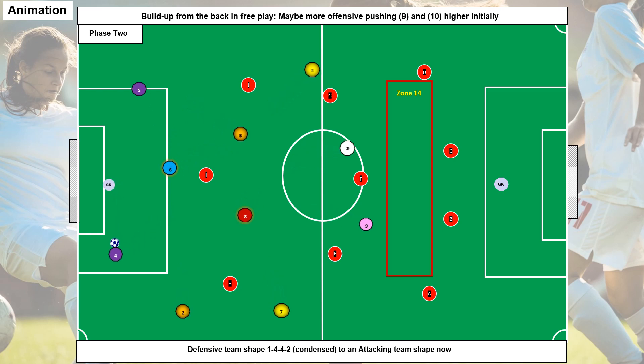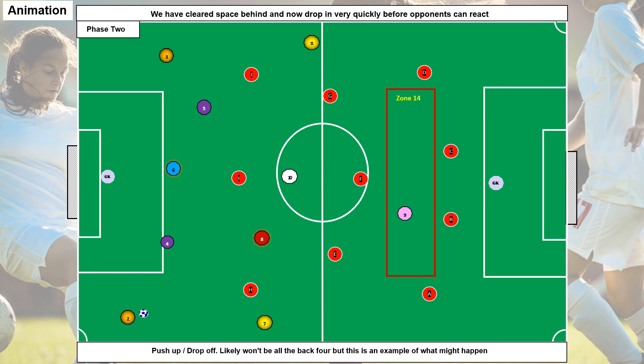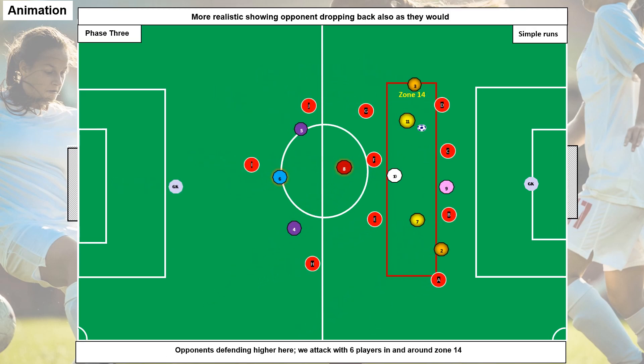Here we're showing ideas on how we can build out the back if the opponents don't press immediately in free play, and how we set up as a team to support the player on the ball. Still in phase two, we've pushed the players on, pushed the opponents back, and then the keeper is waiting for everyone to drop off and get free. We could do that across the whole back line if the opponents are caught half asleep.